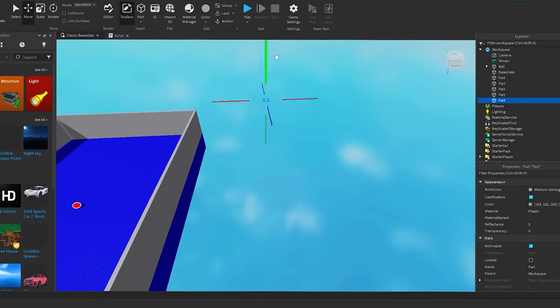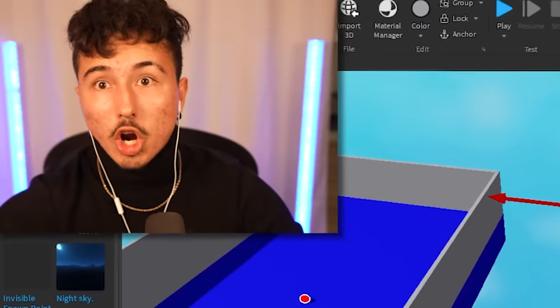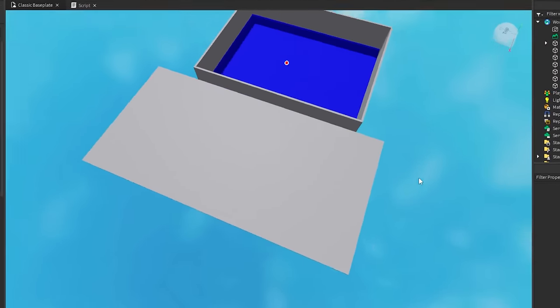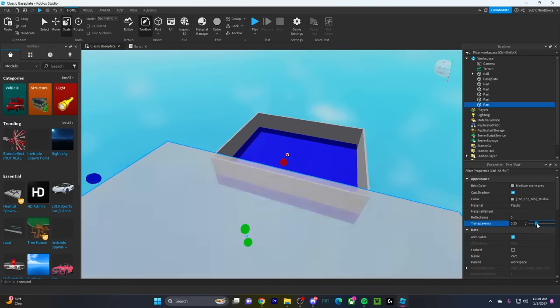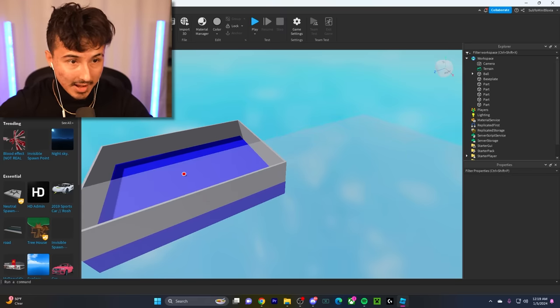The swords go in the spectator box where people sit whenever they're losers. People can do those spins and all that from the spectator box — right here, boom, easy. We're gonna make it a tiny bit transparent. That looks literally perfect, and now we gotta add in different swords.